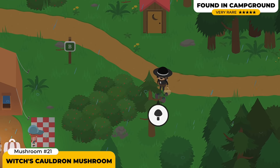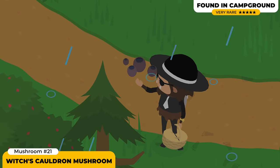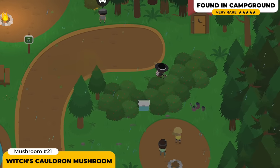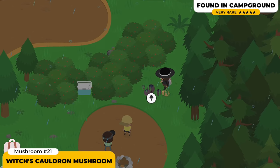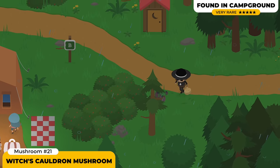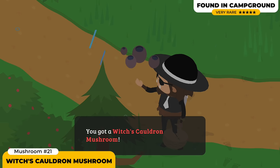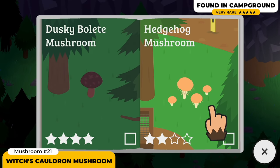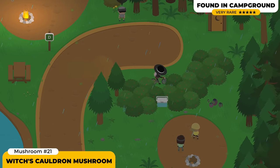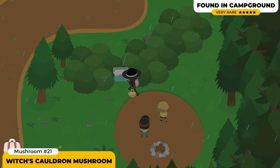The Witch's Cauldron Mushroom is a really interesting one — it spawns in quite a few places you might not expect. This one is a 5-star mushroom. Although it can be found in the campgrounds and even at the lake, it's not gonna pop up anytime. I've seen videos where people activated Halloween to find it. I personally found it during rainy days, which surprised me since the guide doesn't show rain. I actually found two in the same day while it was raining — one in the campground and one at the RV camp area.